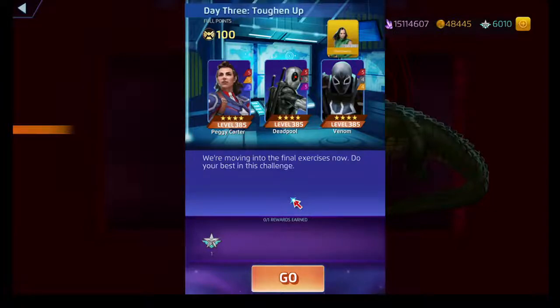Her blue ability does indirect stun and then does damage to whoever is targeted, based on the number of countdown tiles and the number of friendlies remaining on Peggy's team. Peggy's abilities cost nine for red, yellow is passive, and her blue ability costs 11.